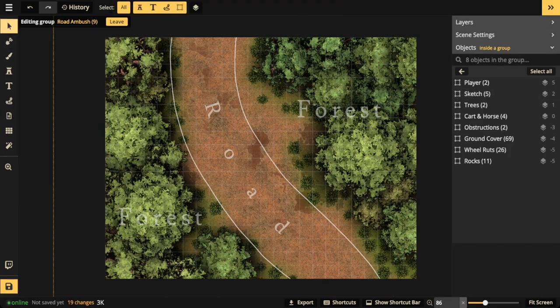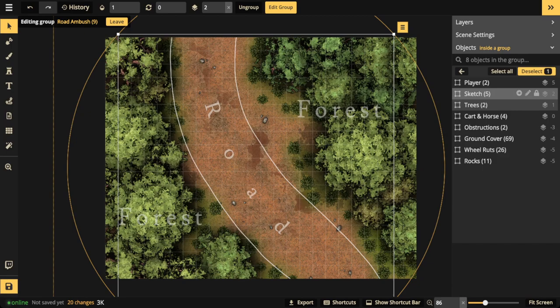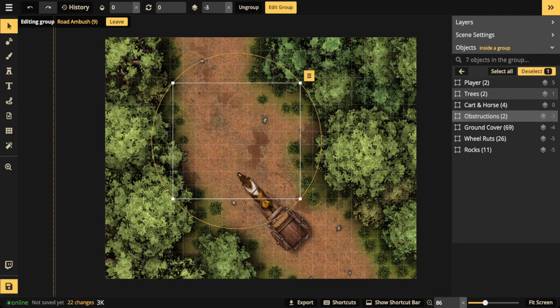Now add in some rocks, scattered along and outside the road, then remove the sketch once most of it's done. Add the cart and a horse. Much of the environment is complete — the location is clear, enemies are going to be hiding somewhere in the trees to conceal themselves and prepare for the ambush. Because it's a road, we need some kind of obstruction to block the cart from going further. Otherwise players could just ride off.